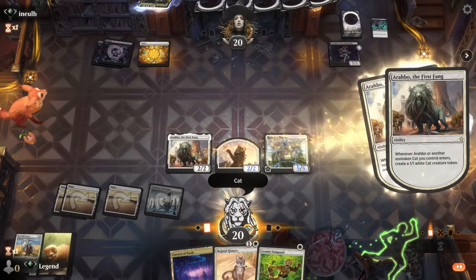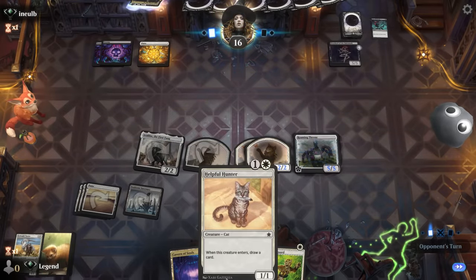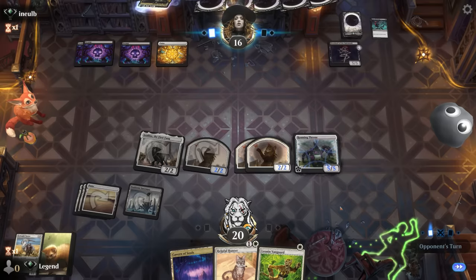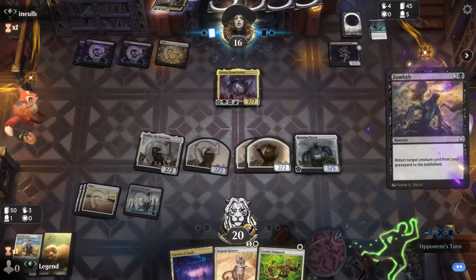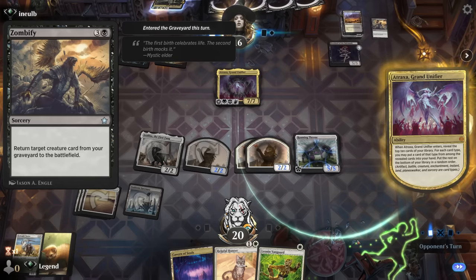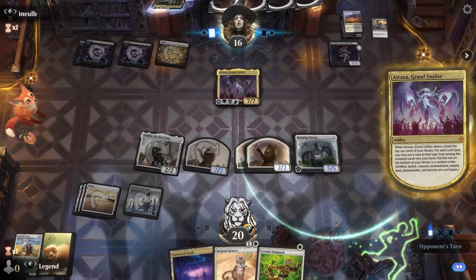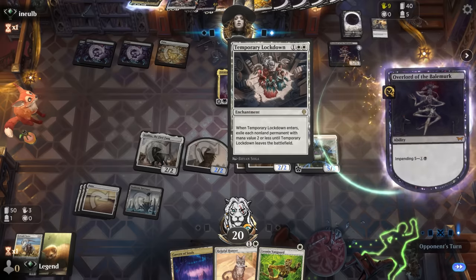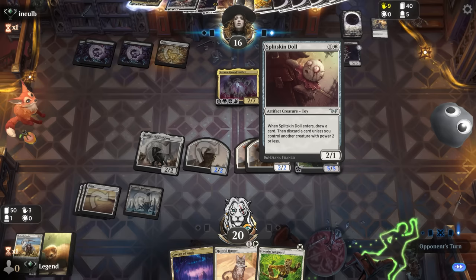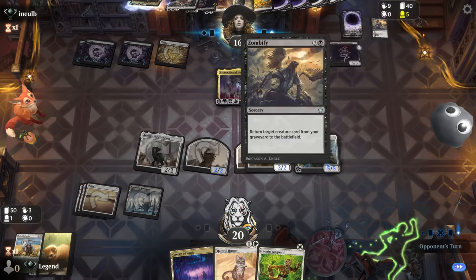We play Roaming Throne — still pretty decent with Arabo in play. If the opponent brings back Atraxa, we just have to hope to draw a Get Lost off Helpful Hunter's two-card draw. It's going to be a Zombify — another four-mana reanimation spell. The reanimator deck is even more consistent at reanimating on turn four now. Opponent also has Temporary Lockdown, and even if we deal with Atraxa we might still be in trouble. They've got another Zombify to do it all over again.